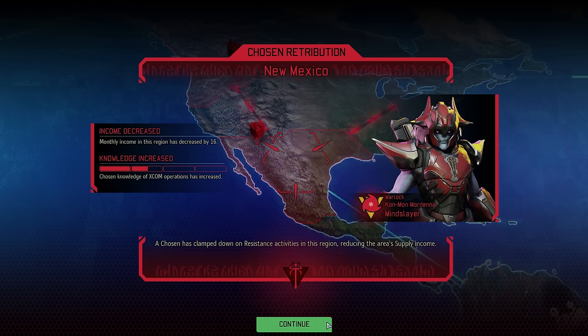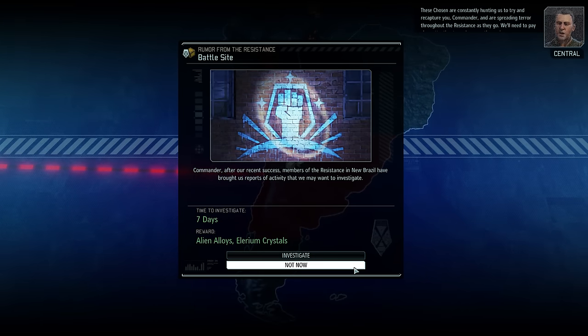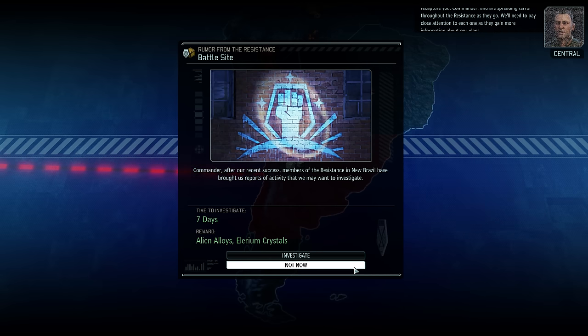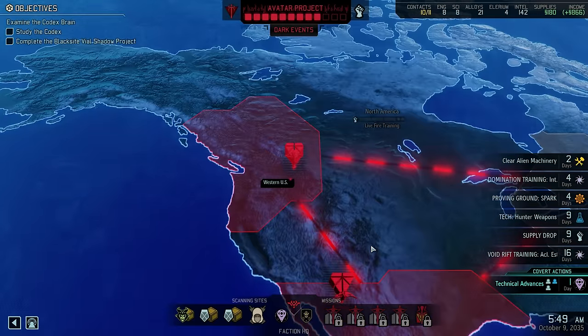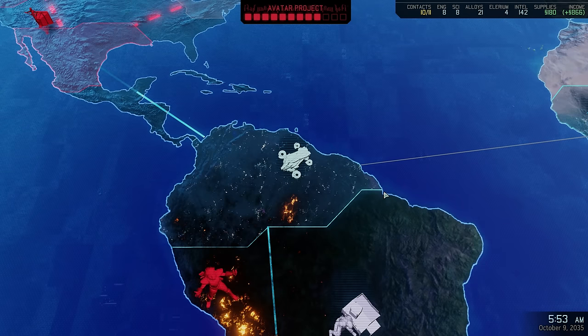We suffer a retribution at the hands of the Warlock — thankfully it's just an income reduction, so I think we can live with it. We are then also presented with a very interesting rumor offering alloys and Illyrium crystals.